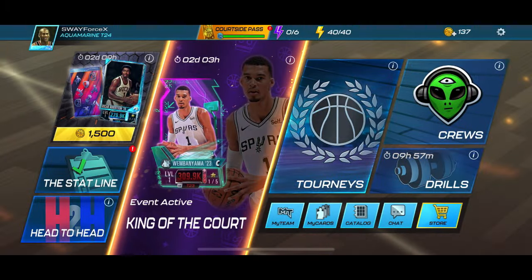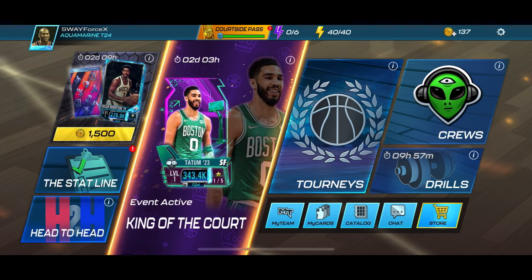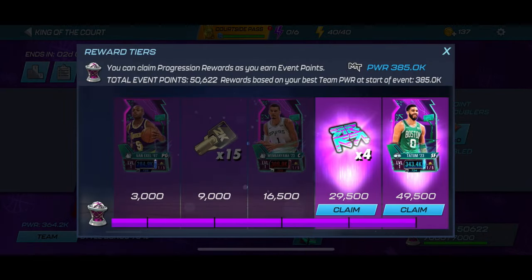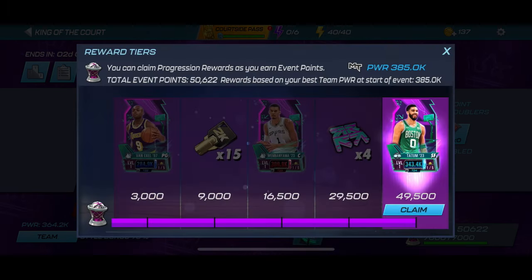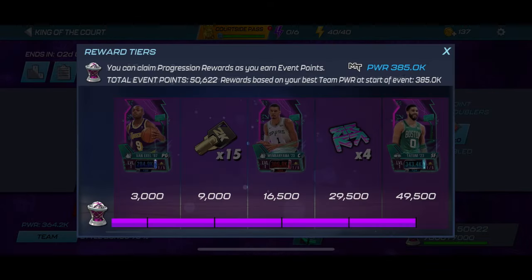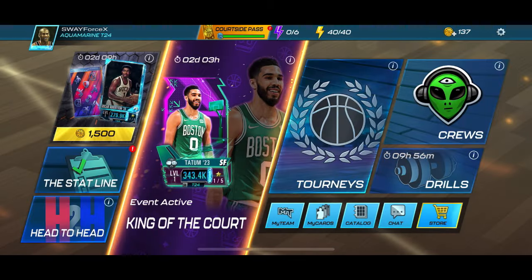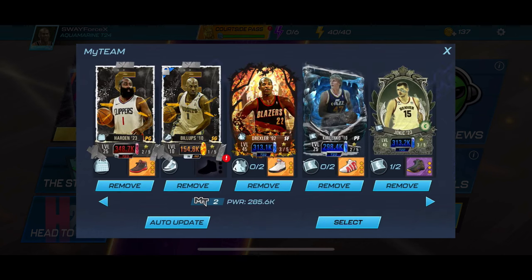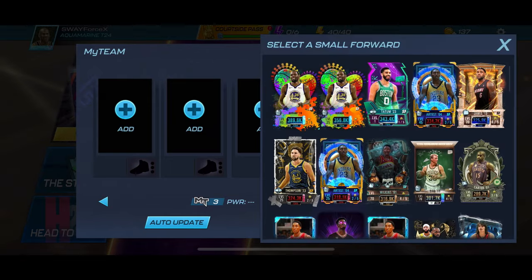What's good, it's your boy SwaybeGaming and we're back with another NBA 2K Mobile video. This is the third and final reward for the ankle breakers theme on the King of the Court event. We're gonna claim these collectibles and claim this aquamarine Jason Tatum. I don't really like Jason Tatum cards in this game — every time I play with him they seem to be mid. So we'll build a team and see what this ankle breakers Jason Tatum can do.